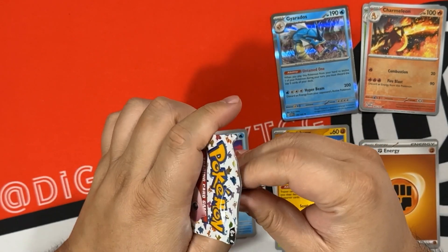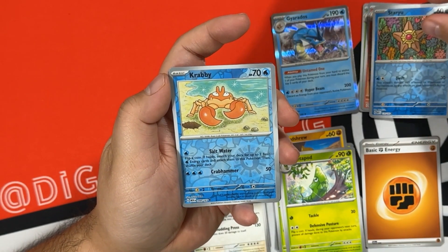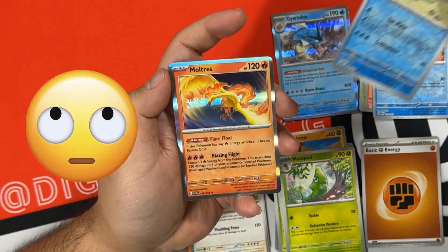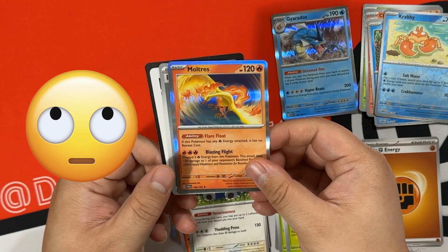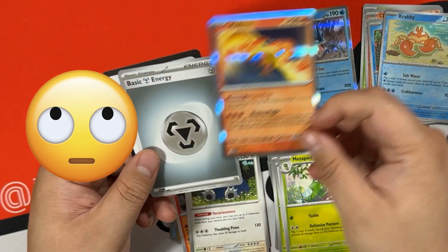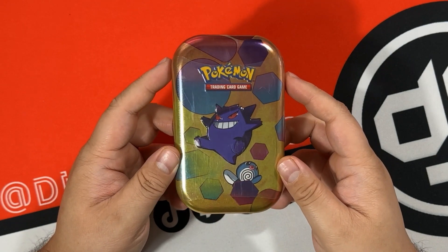Last pack for this tin: Staryu is our first reverse, Krabby is our second reverse, and Moltres is our rare. No hits in the first two tins, and then the code card.